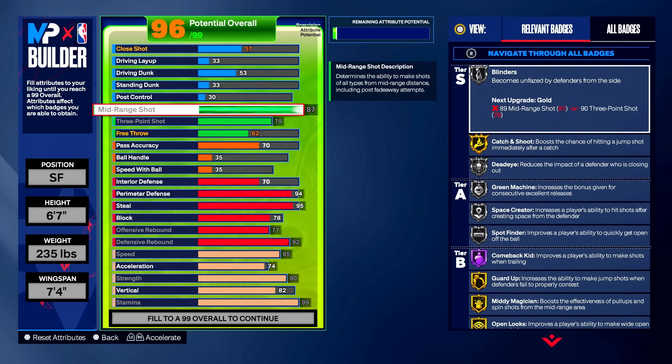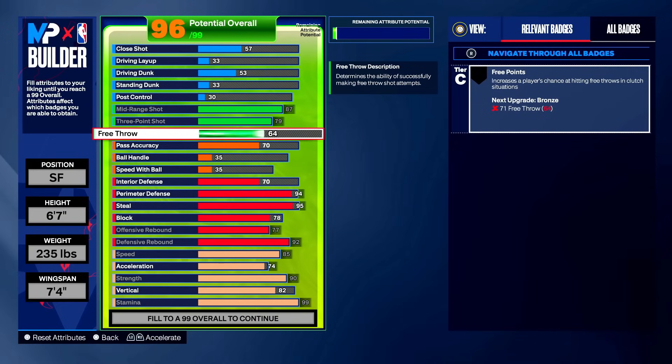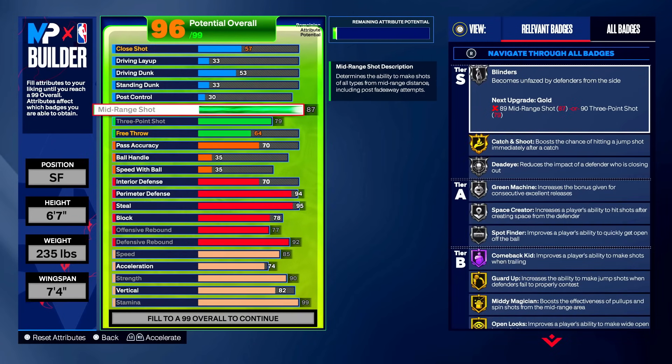For shooting, max out three-point shot to 79 and mid-range to 87. The 87 mid-range is very key so you can get the T-Mac base. T-Mac lockdowns are literally changing the game — it's like Patty Mills on a small guard. In the corner you get a dot from your guard and you can shoot over anyone with T-Mac. The 79 three-point isn't crazy but you can still knock it down if you're a good shooter. Free throw goes up to 64 — we'll save more explanation for the pro-am build.